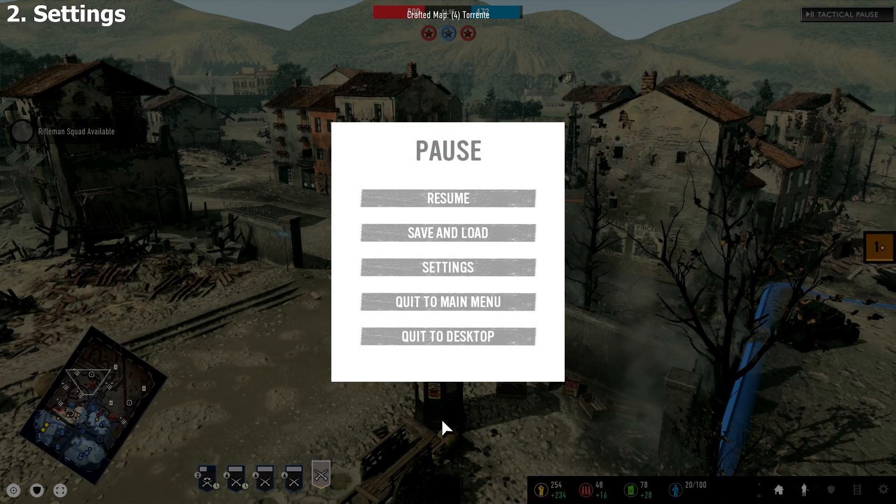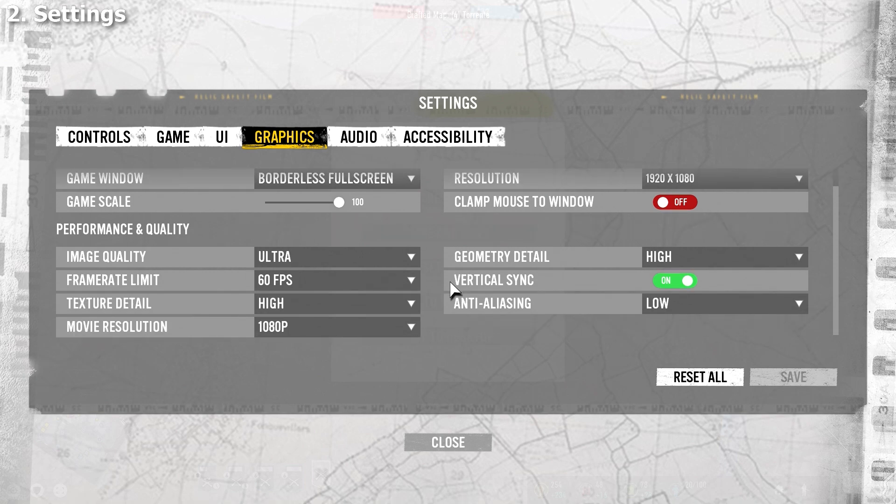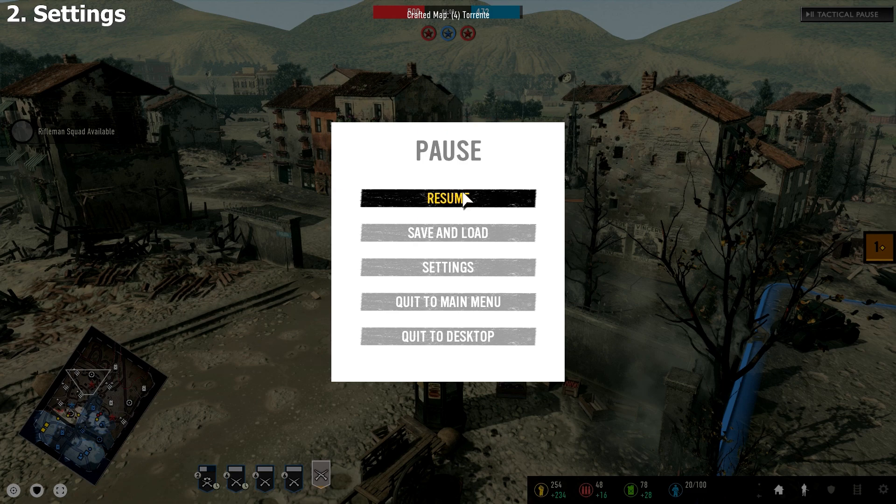You may want to try copying these settings in each tab exactly to get the same output that I have. I found that using borderless full screen and limiting the frame rate to 60fps had the biggest effect on overall performance, more than image quality and texture detail. I don't have a super-powered PC build, so I was happy that I was able to play on these settings using a 4th generation i7, 16GB of RAM, and a GTX 1080.